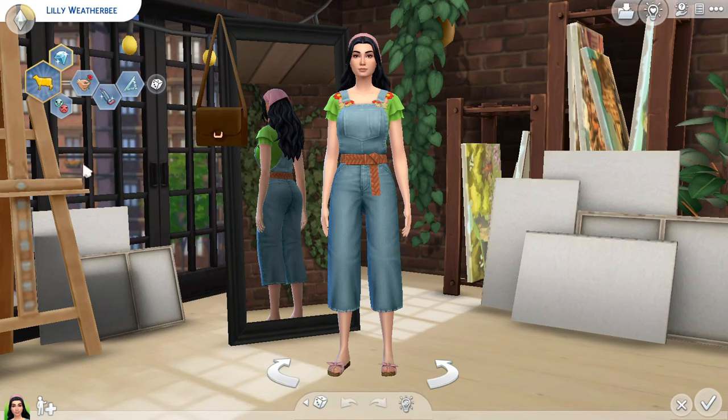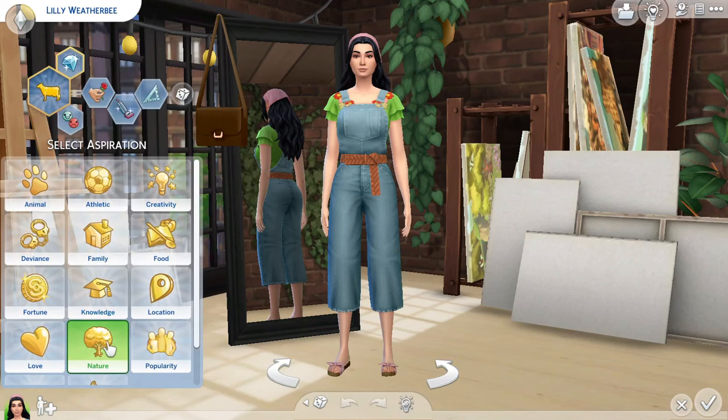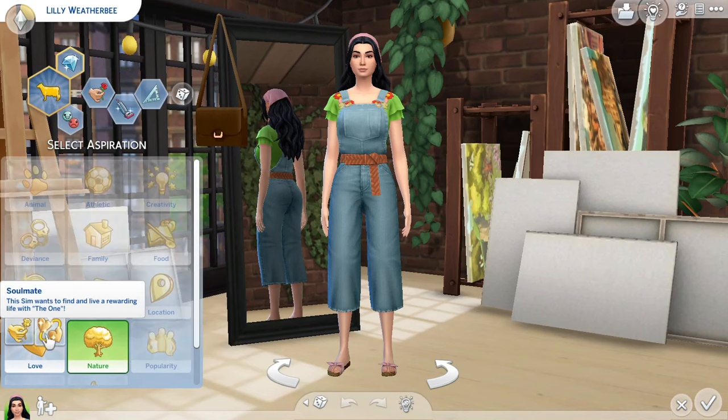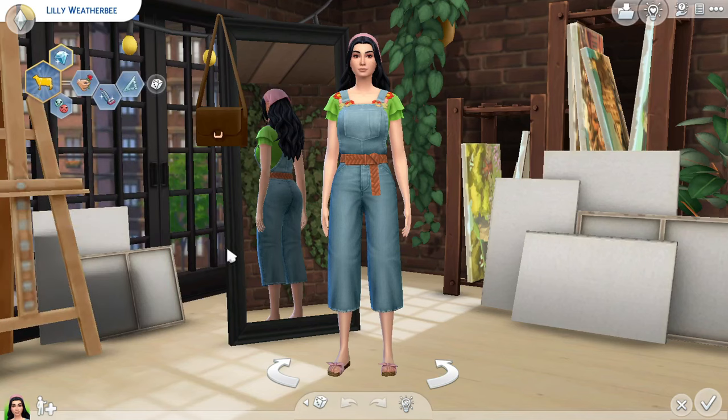For the first generation — the spring generation — it says your aspiration should be either country caretaker, and or serial romantic. I'm not sure. I'm going to start off with the country caretaker, and if I decide I want to do serial romantic first and then switch over, I might change it later. This Legacy Challenge is pretty cool because you can choose between five traits and pick three of them, so there's a little more flexibility.